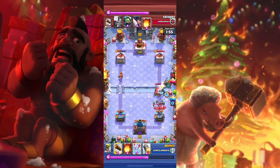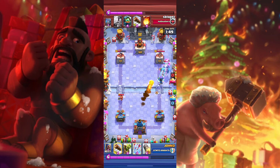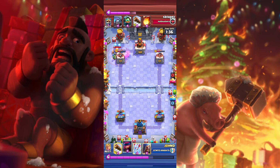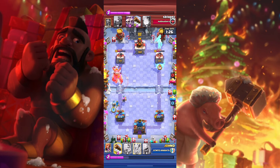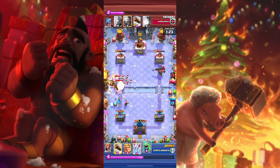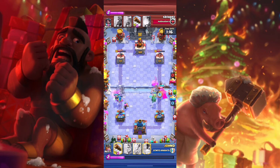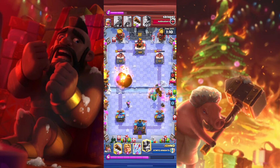The Electro Wizard makes the Sparky recharge over and over, so basically the Sparky can't do anything. The Inferno Dragon did a lot of damage on the right tower. We have the Electro Giant, but I believe we will stop it. On top of that, he has an Inferno Dragon and the Skeleton King. We took down the Skeleton Army, the Inferno Dragon, and the Electro Giant. With the Baby Dragon, he will stop the skeletons that the Skeleton King summoned. And the Valkyrie stopped the Skeleton King.